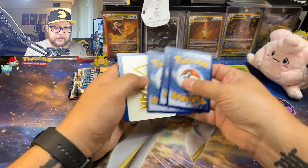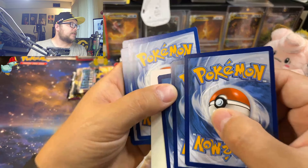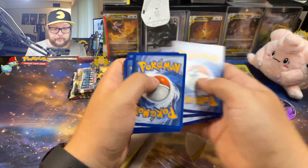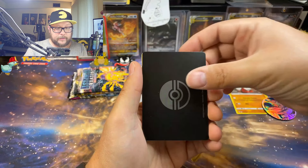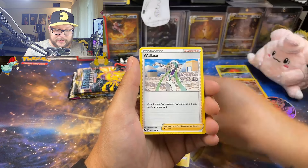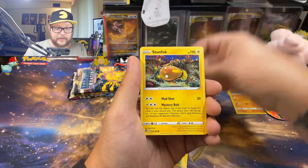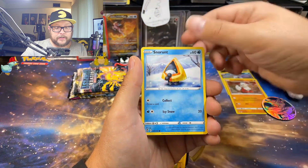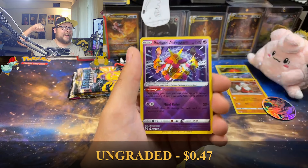Now that that's out of the way, let's get into it. These cards are completely different colors — these are like light blue and these are dark blue. All right, V-Star card, Silver Tempest, let's go! Let's get a god pack or something, let's do something, Silver Tempest!